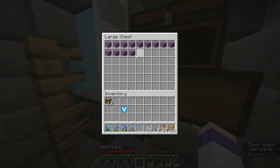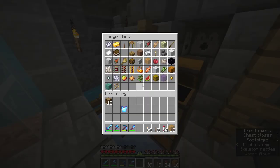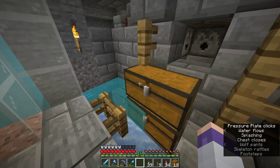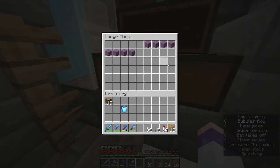Of all those shulker boxes, I only had 13 oak logs. Let's try to find something else. Let's say we want some prismarine blocks — I'm sure I have a bunch of those lying around in my shulker boxes.